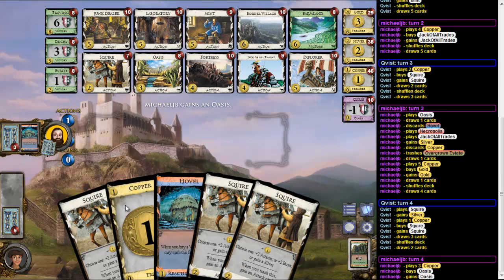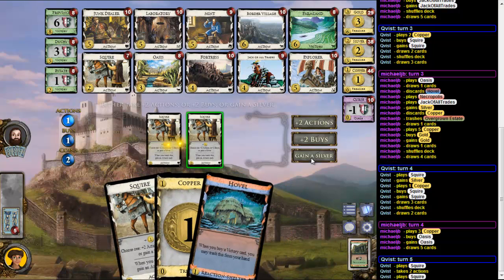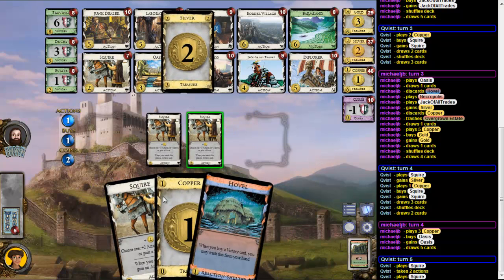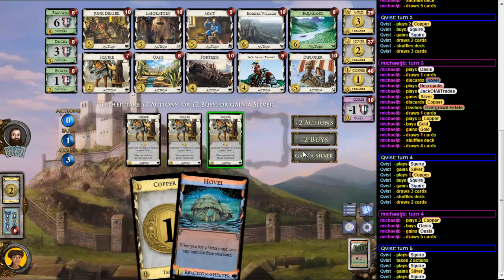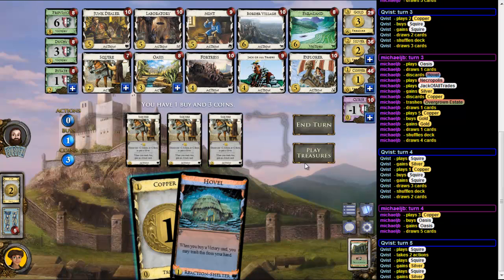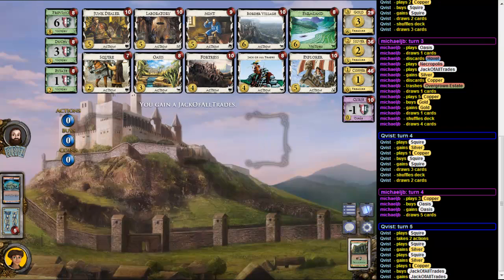Let's hope it's not too slow. So here I can get to my actions, and I guess more Silvers. Again a Silver, and yeah I get another Silver. With four — yeah, Check of All Trades, still pretty good I think.